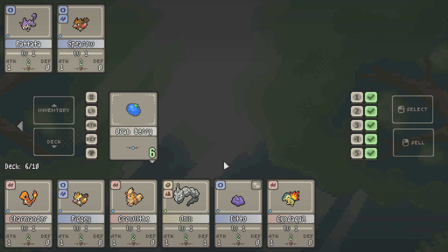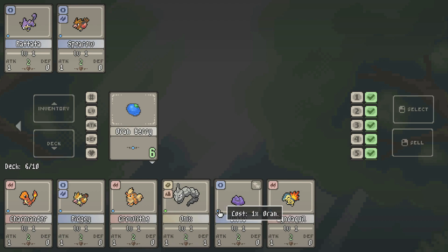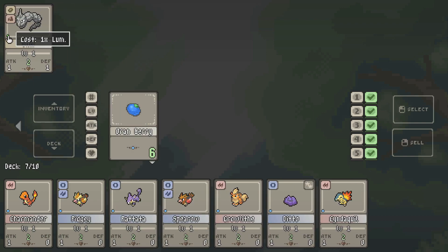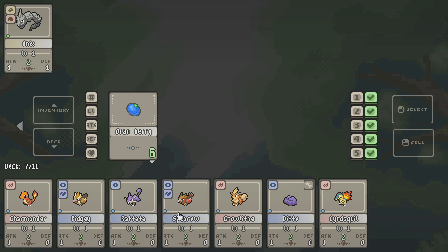Rattata can definitely go and Spearow can definitely go — one attack, no defense. Everything seems to be very, very low at the beginning here. Like almost everything is exactly the same other than Onix having one extra defense. Well, this costs a Lum, so we've got to keep that in mind. We have six berries, so we can technically have six Pokemon. We don't have Lum berries yet. This little green dot means it costs a Lum Berry instead.